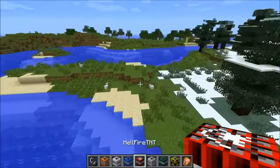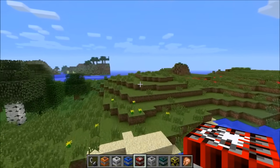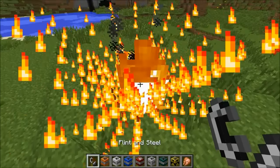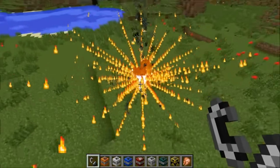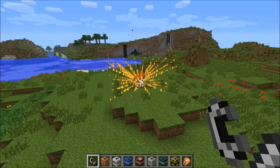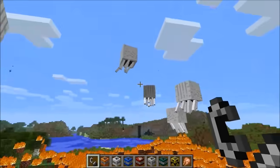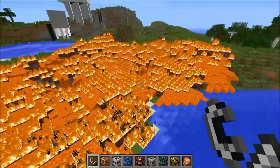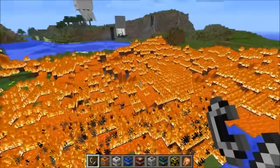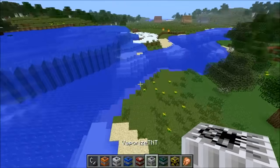The next one is hellfire — probably shouldn't be near the water for that one. This one is interesting — I haven't seen anything like this before. Hellfire kind of makes it the nether, and that is awesome. Ready for a cool explosion — it's taking its time, freaking me out. There we go — gas around and a lot of fire. Some of these take a few seconds to generate, probably because they're so cool. There's lava there too.